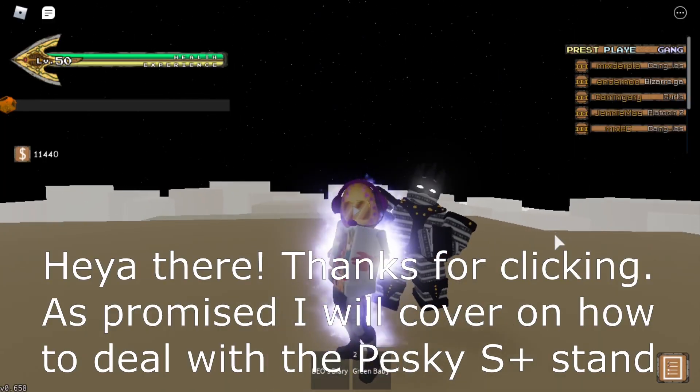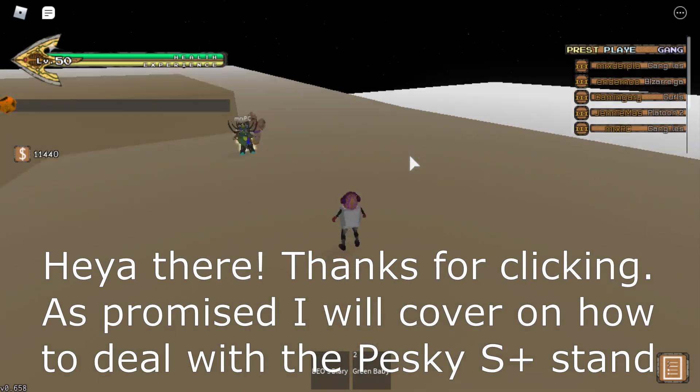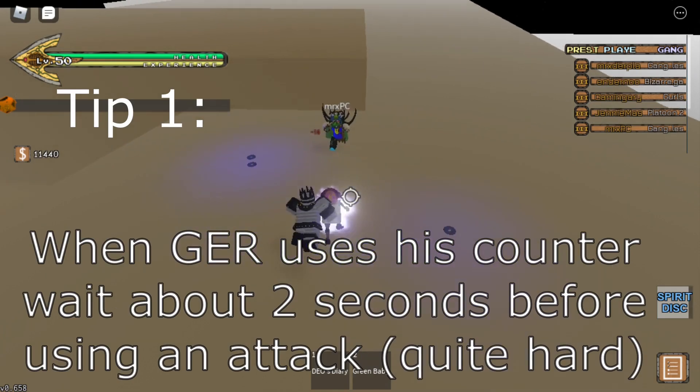Heya there. Thanks for clicking. As promised, I will cover how to deal with the pesky S tier stand. When Jer uses his counter, wait about 2 seconds before using an attack.